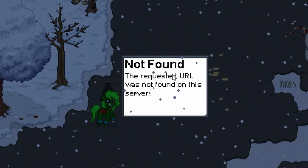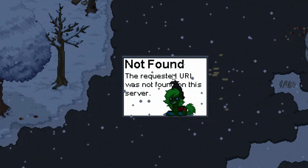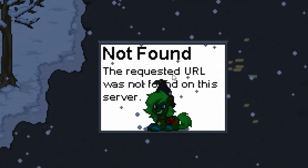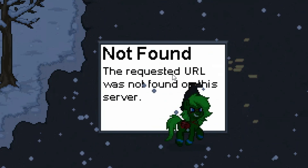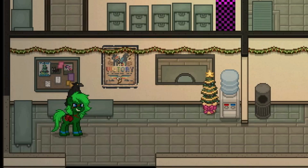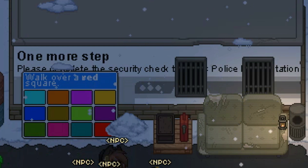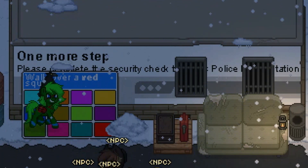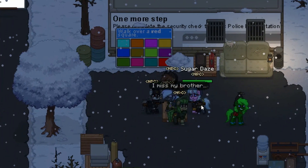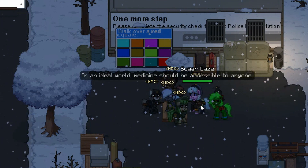What is this though — is this replacing something or just sitting here? I can sit inside of it. Skella was not found. She was not found. Oh here we go — what the hell? I walked over a red and it sent me to jail. One more step — please complete the security check to get into the police station. That's what that was.